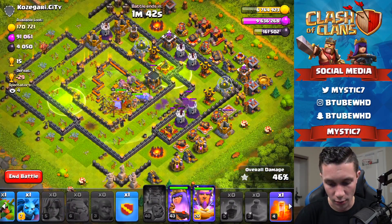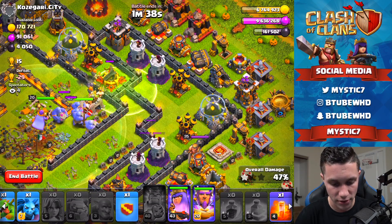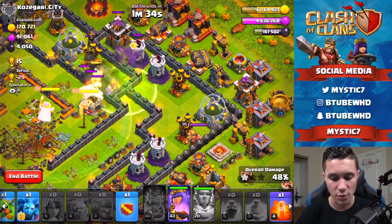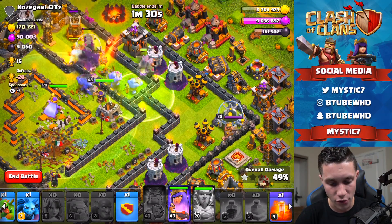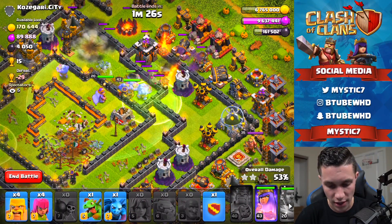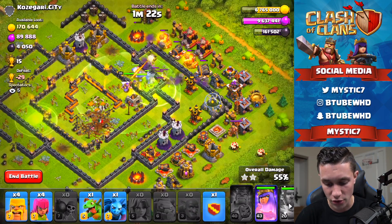We still have the Queen's ability, the Warden's ability, the Baby Dragon, and some cleanup troops — we're going to need those on this side of the base. Using the Warden's special now because we've got a lot of defenses firing on our troops and I want to make sure they can do as much damage as possible. This is going to be a tricky three-star if we can even get close to it.